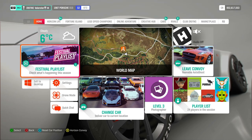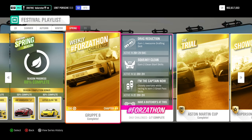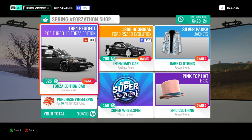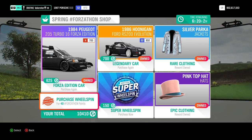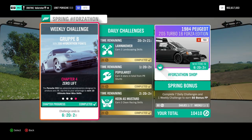Hey everyone, welcome to the new Series 12 Spring Festival playlist. As usual, I'm going to show you the Forzathon challenges and the cars used in the championships, and also the cars that we can win. Let's have a look at the Forzathon shop first. Here is the Peugeot Forza Edition — that car was already in the game — then you have the Hoonigan RS200, which is also a very good car you definitely need to get. There are some clothes and a wheel spin, so basically nothing really special in the Forzathon shop.